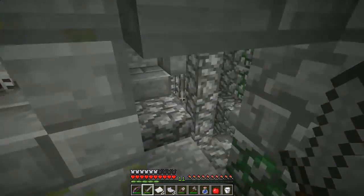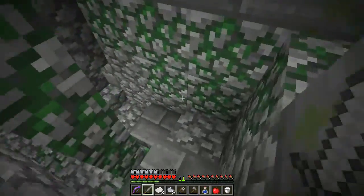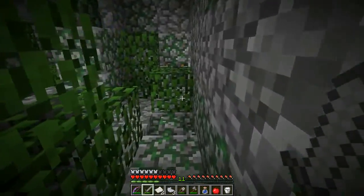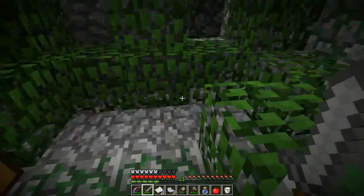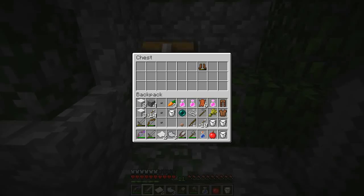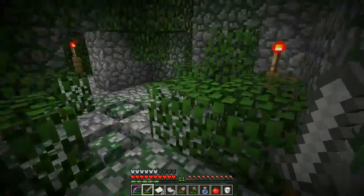Then you come over here to the staircase and then we go down. The first part of it is this maze. The maze is a bunch of interconnected rooms, a lot of mossy cobblestone fences, stuff like that. And you just wander around through here to look for the exit.